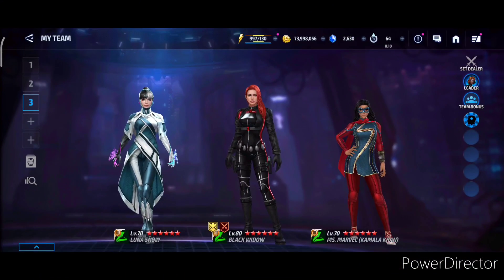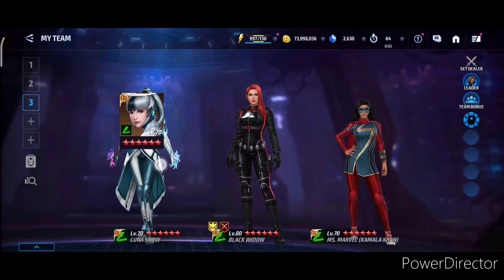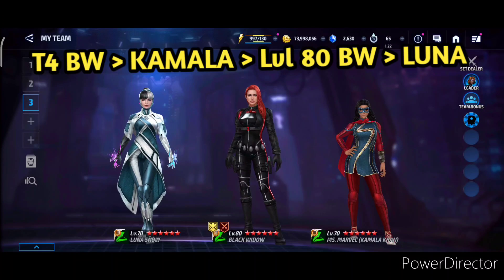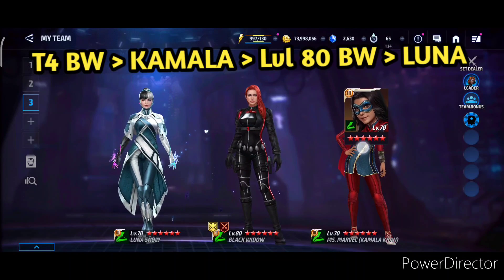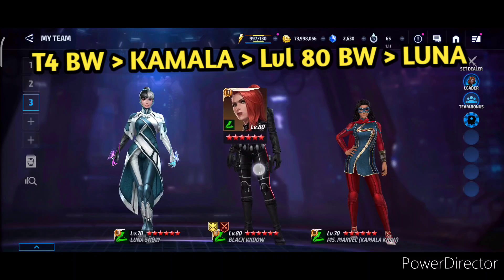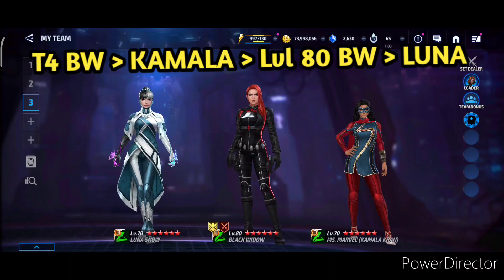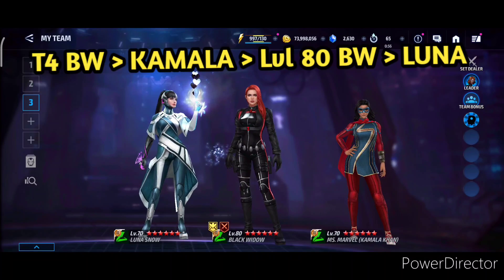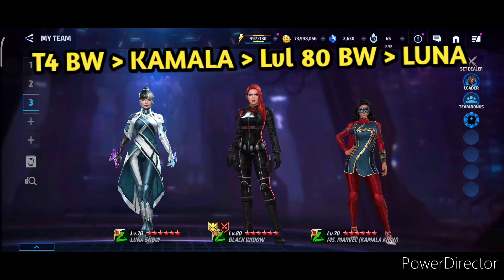So my ranking for the Speed Human Female meta in Alliance Battle Legend goes: Tier 4 Black Widow, Kamala Khan Tier 3, Level 80 Black Widow, and then Luna Snow. That is the final ranking for the meta for today. Level 80 Black Widow is stronger than Luna Snow — that is the sad truth. Luna is okay if you don't have Level 80 Black Widow. Let me know what you think about the video and the Speed Human Female meta. Alliance Battle Legend is awesome. I hope they fix the Alliance Battle Extreme bug soon, and as always, if you enjoy the content, I hope to see you again — take care!